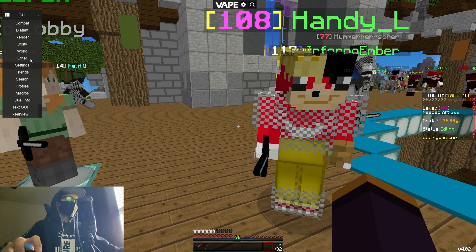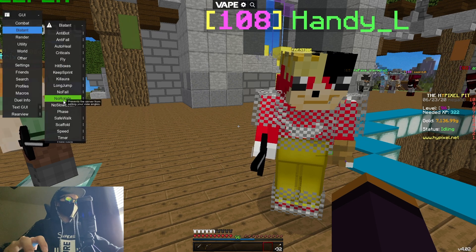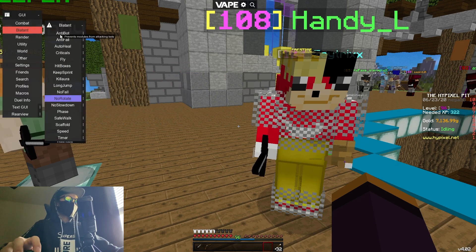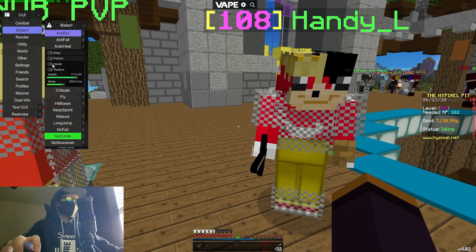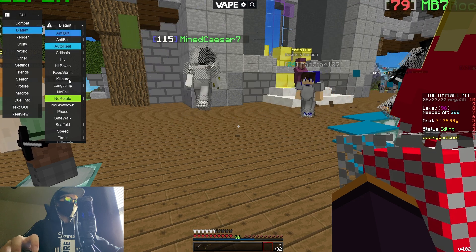The main things I actually use: I have no-rotate on because this makes your kill aura undetectable, I use anti-bot, and I use auto-heal with heads on because it automatically absorbs the heads you get from killing people.